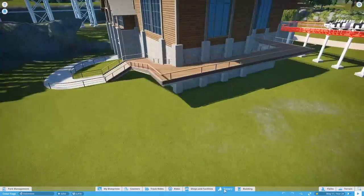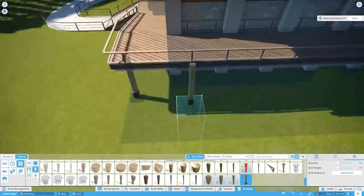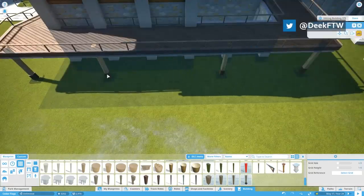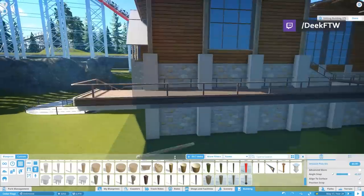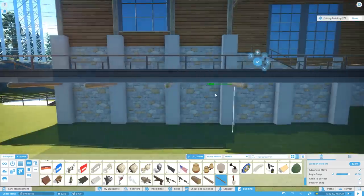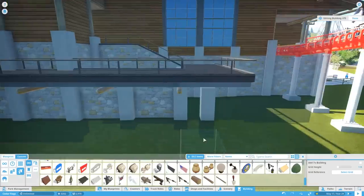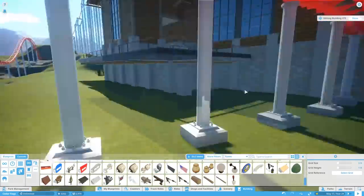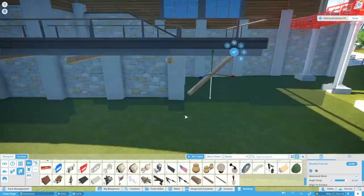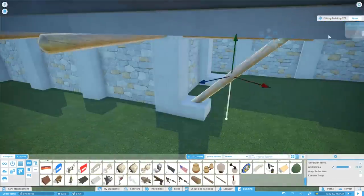Welcome back everybody to another Cedar Flags, where in this episode we yet again don't get as much done as I thought we were going to. It seems I pretty much overestimate a lot of the work around this station building, but when it's eventually done it's going to be great. We're mostly doing the front of the new station, and then we still have to do the back side and the nature work. After that we'll finally be able to do a promo video and get you guys the POV of the ride.